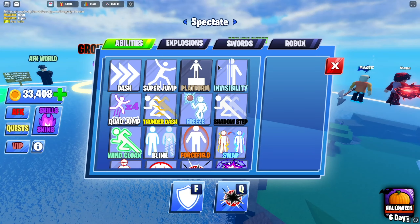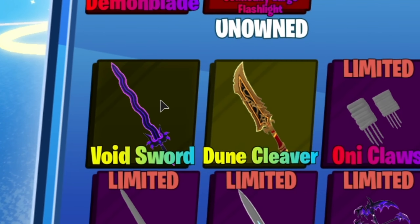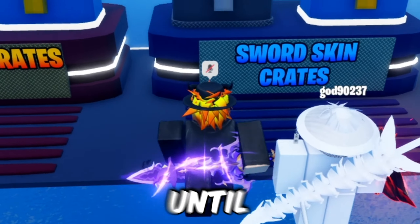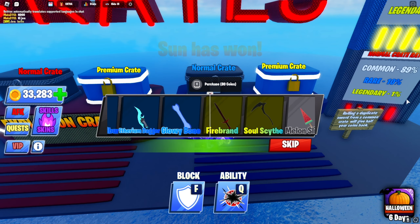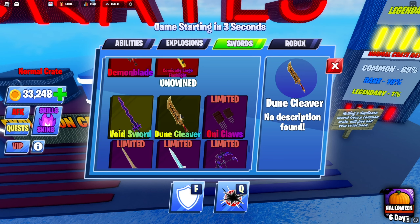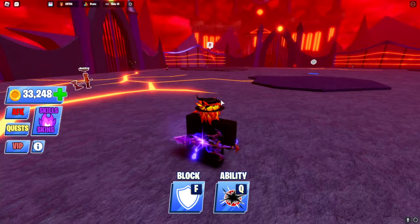I'm looking through the swords right now and apparently there are two new legendary swords. I'm sure you can get them from the crates, so I'm just gonna spin the crates until I get them — we got 33,000 coins, so it shouldn't be too hard, right? The worst feeling is when you spin and you get the coins back; that's how you know you didn't win anything. The new swords are the Dune Cleaver and the Void Sword — those actually look sick, I really want to win those.